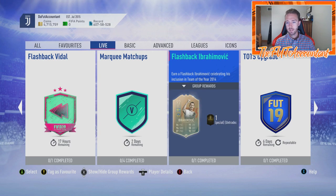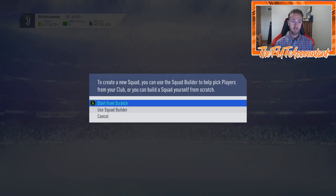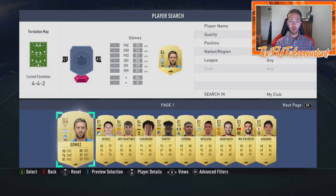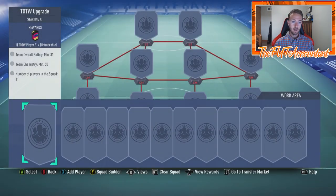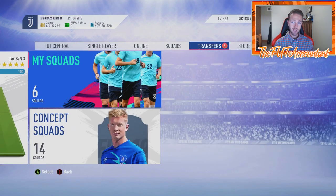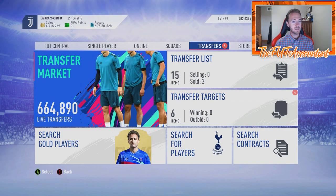I'm excited to see if they re-release those upgrade SBCs — they re-released the Team of the Week upgrade which is big. I've been saving my 81s. If you look at my club I have a lot of 81-rated cards I've packed from upgrades and saved. I'm going to throw my 81s in there, get some Team of the Week players, 81-plus, which will help me for Pogba and finishing Maldini. I'd recommend doing the same if you're doing upgrade packs.